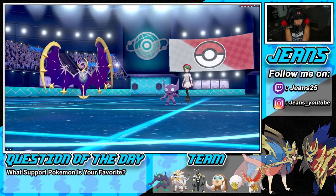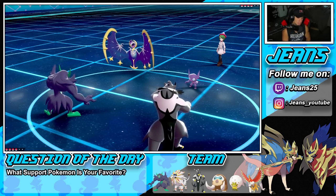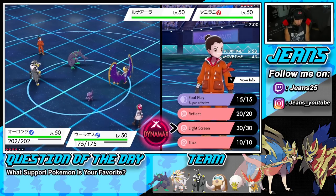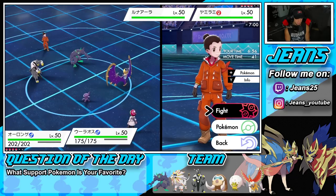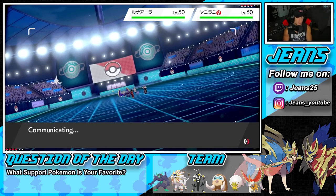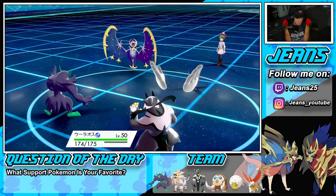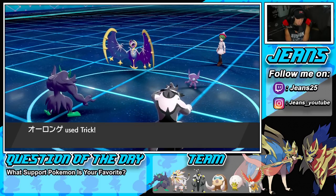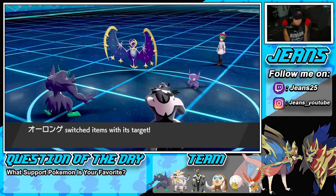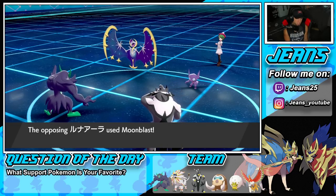He leads Mimikyu and Sableye with Lunala. I could go for Surging Strikes here, but he has Fake Out ready. I think I'm just going to Trick and take his item — pop into Surging Strikes. If he's going for Meteor Beam with a Power Herb, I can take the item away and buy a turn. We trick and we get the Power Herb!